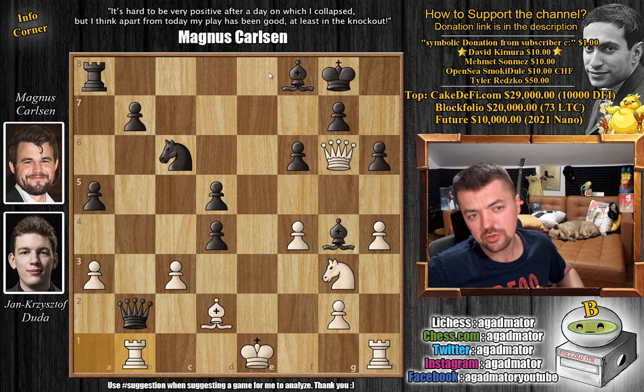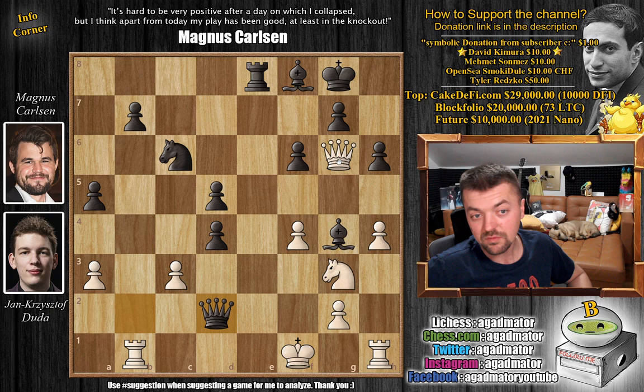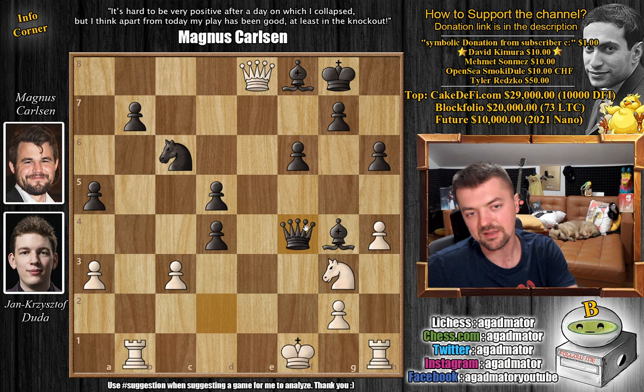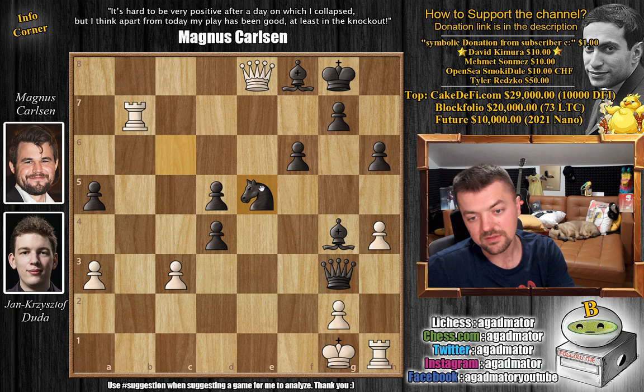Rook to e8 with check — pretty much the only move that wins, but easy to spot, so Magnus just plays it. King to f1, and now queen captures on d2. We have queen captures on e8, giving up the rook as well. After rook to e8 check, if you just go for queen captures you no longer guard the rook. So king to f1, queen captures on d2, queen captures on e8, but now just queen captures on f4 with check, king to g1, queen captures on g3, everything completely falls apart.